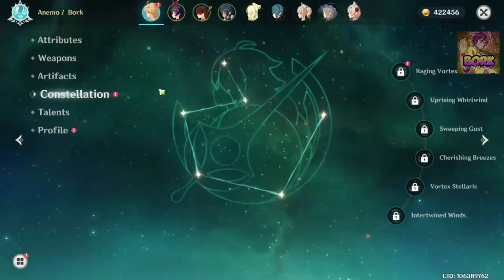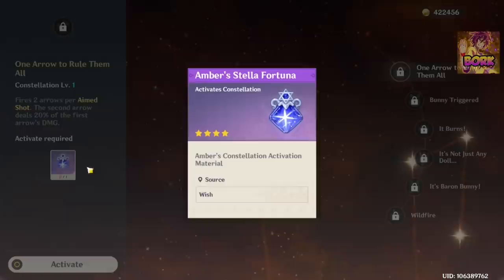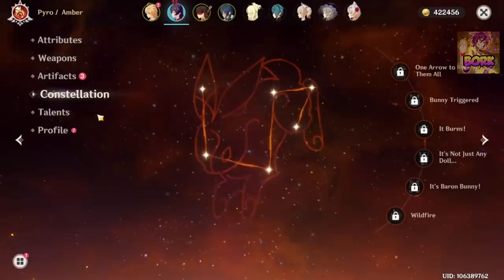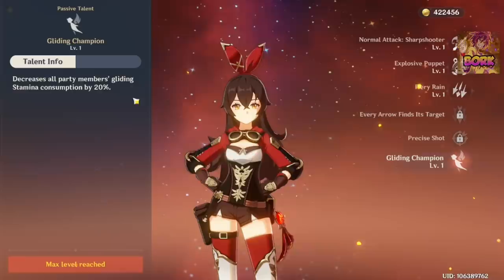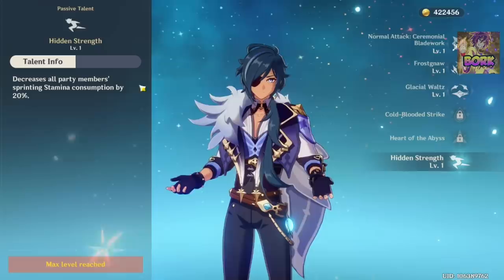We can also talk about Constellations. To unlock them you essentially need character dupes — though of course the main character gets them free. This is where the dupe system originates from wishing. You can also go to the talent section; each character has a specific talent. For example, Amber decreases stamina consumption when gliding.